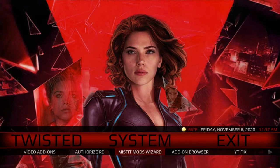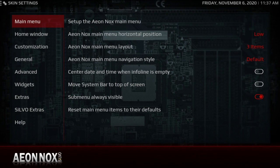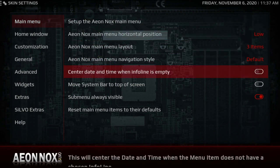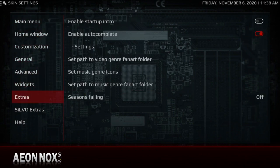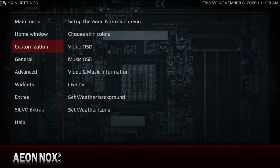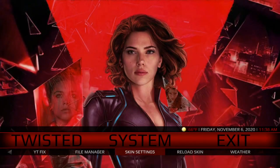Before I go through this one I just want to go through the skin settings. I don't need the sub menu — I'm gonna turn the sub menu off. There's so much going on, and since I'm here he already has the neighbor autocomplete already on, so we're good there.